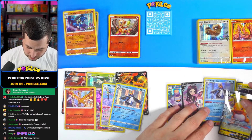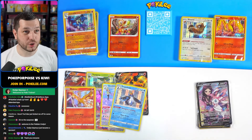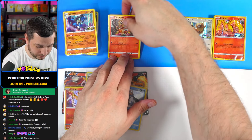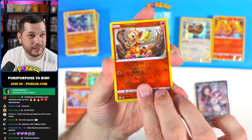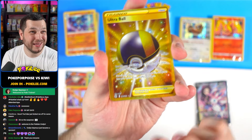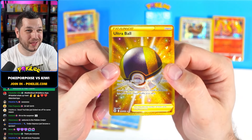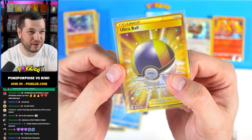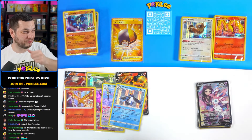Not bad at all. The Sylveon is very, very spicy. It's time, ladies and gentlemen, to find out what this gold card is. 3, 2, 1 - boom. It's the Ultra Ball gold card! Let's go - that is spicy. That is hard to pull and we've got it. Very, very, very nice.